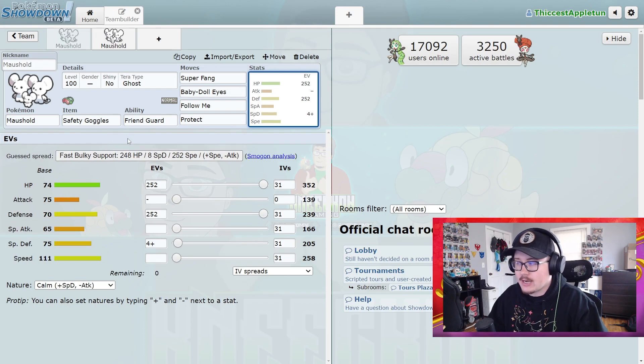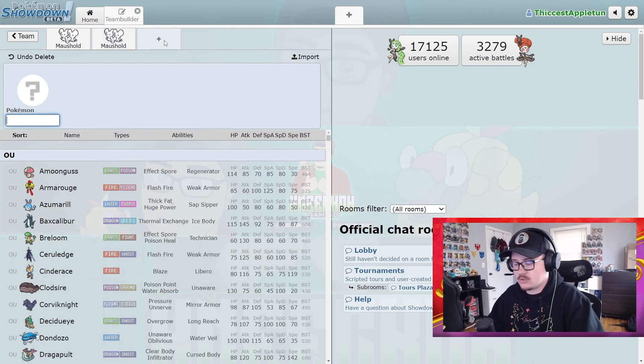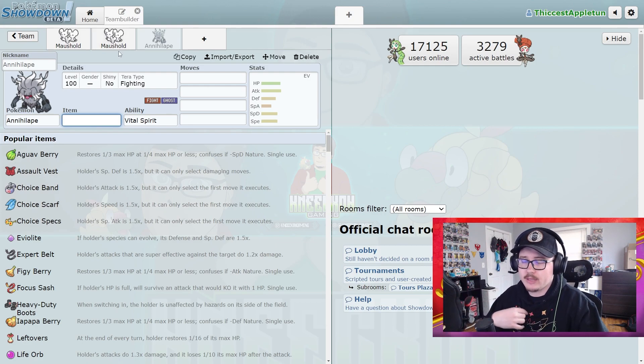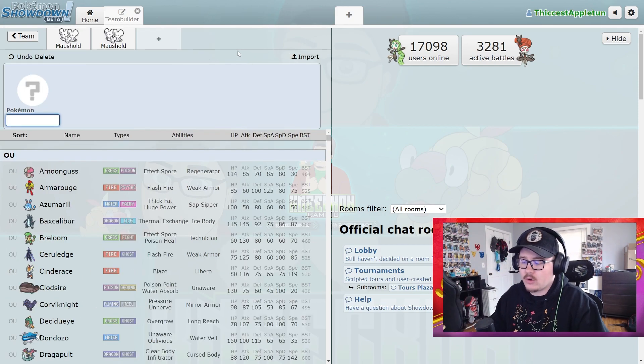This is not the only set you're seeing — there is also the Beat Up Maushold. Beat Up Maushold pairs great with Annihilape and this is still going to be good in Regulation C. Beat Up Maushold is still great with Annihilape; Annihilape just lives and thrives, it is strong, it will never not be strong. So Maushold and Annihilape is something you're still going to see a ton of.